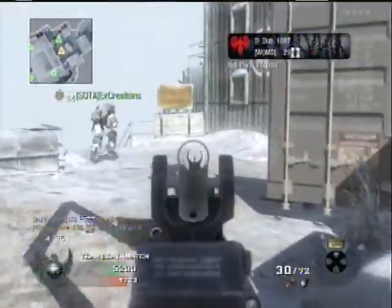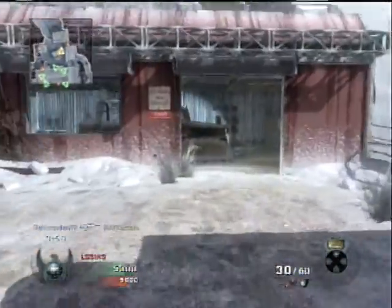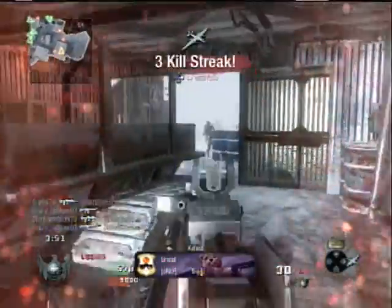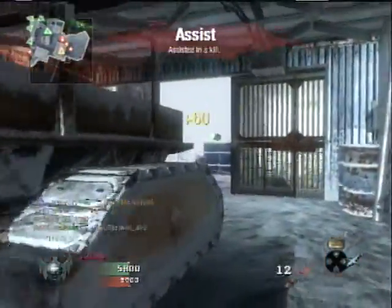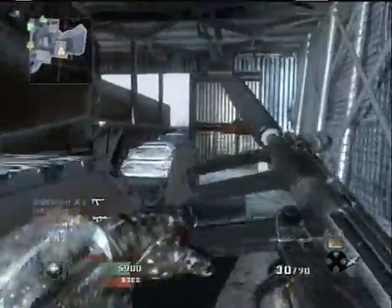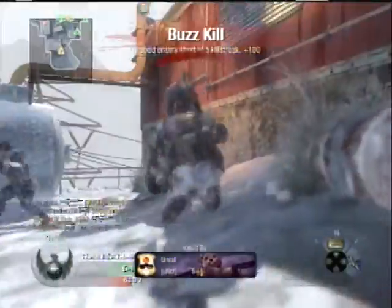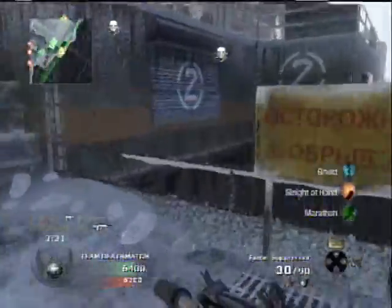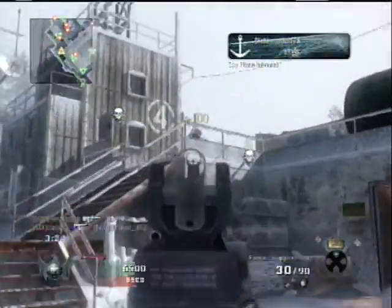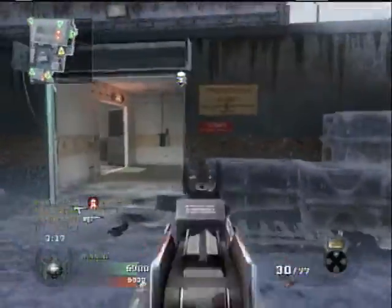The Napalm Strike works well with the Spy Plane since I can see where the enemies are and plan my attack accordingly — same thing with the helicopter. Those are also killstreaks I can reach. I haven't really gotten the full hang of this game yet, so I haven't been able to get high killstreaks. Once I do, I would really love to get the dogs — I'd love to release the hounds on my enemies. They were vicious in World at War, my favorite killstreak. The dogs are very vicious in this game too; they kill with one bite now and are smarter. So I would love to get the dogs.